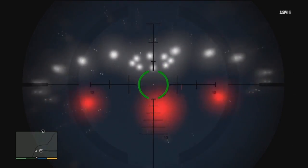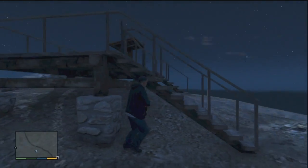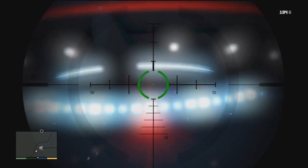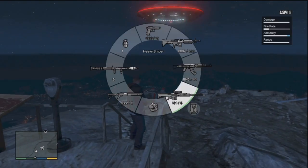So now it's invisible. But no one really knows what you're meant to do next. Is it just meant to stay like this? Is this the easter egg altogether or is there more to it? Because if you zoom in with the sniper, it actually opens up.